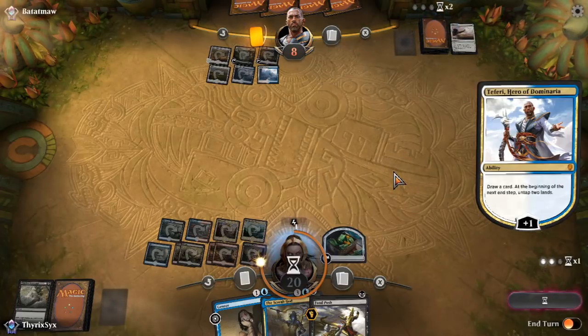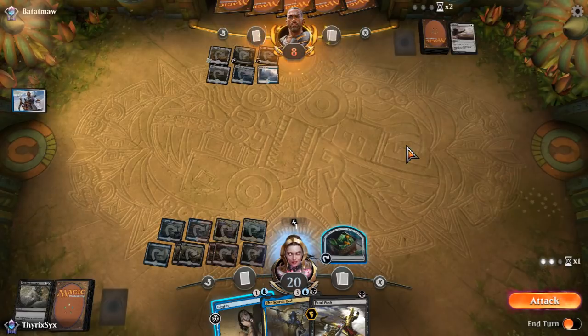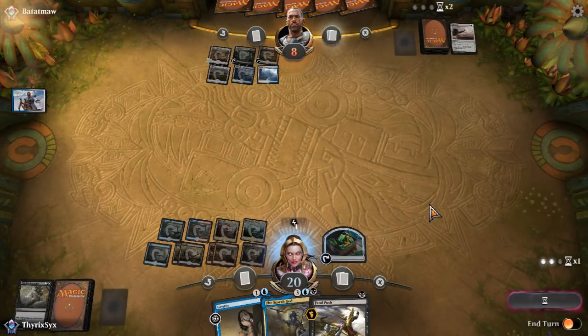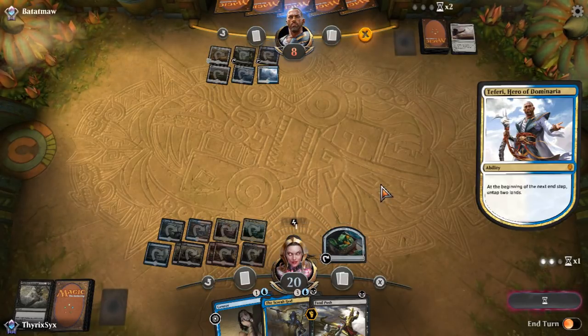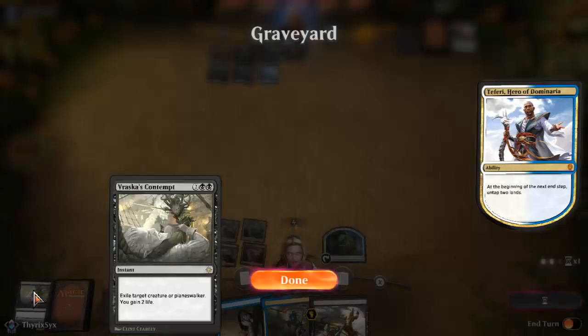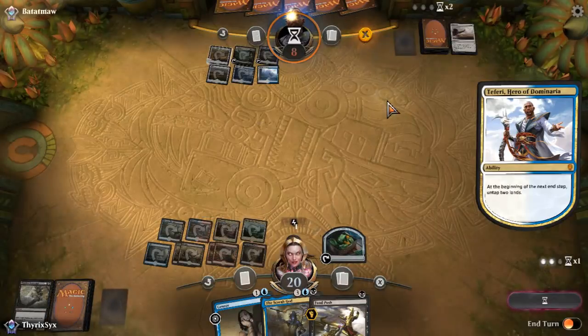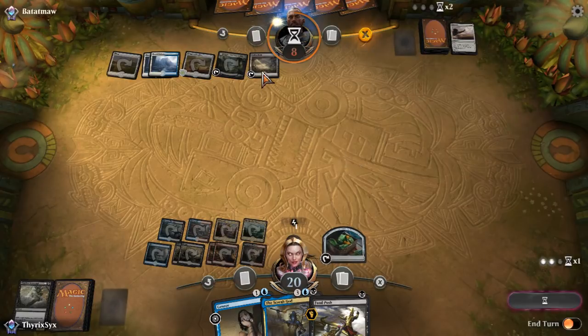It would be so stupid if my opponent was playing around Censor this entire time. But my opponent is going to have only three lands up, so Censor is probably going to be able to stop a counterspell on Scarab God — which is nice. So I can play Scarab God, activate it, and still have Censor mana up. I can also play Nicol Bolas — I'm pretty sure Nicol Bolas is the best card. It's the only card in my graveyard since all my other things are exiled.